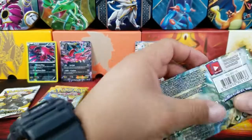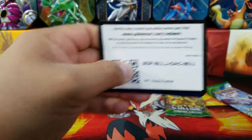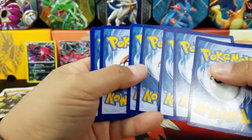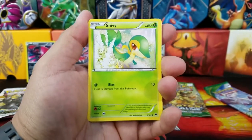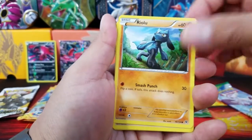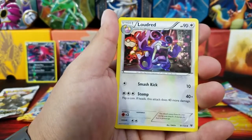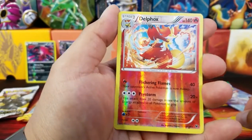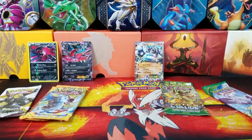Now we'll go to Fates Collide, and then we'll do XY Flash Fire, which is one of those sets that is so good. Fates Collide is also very good - it always usually gives me something good, which is why I really love this set. Hopefully with two packs we can at least get one cool pull. Snivy, Deerling, Carbink, Riolu, Diglett, Alakazam Spirit Link - are we going to get the Spoonman himself? Loudred, Dewgong, Delphox - and that is a Reverse Holo Rare, followed by a Mothim Regular Rare. Kind of a bad pack there.